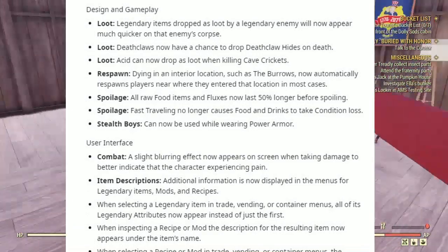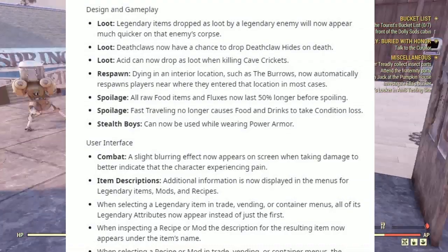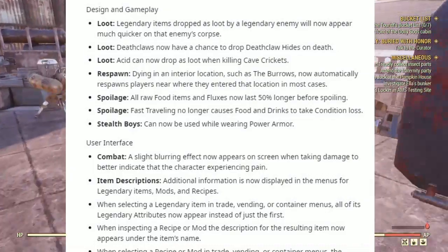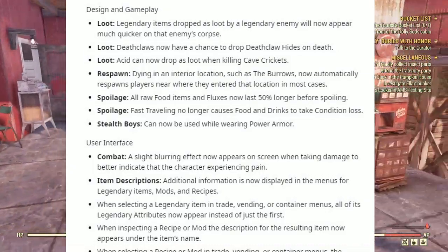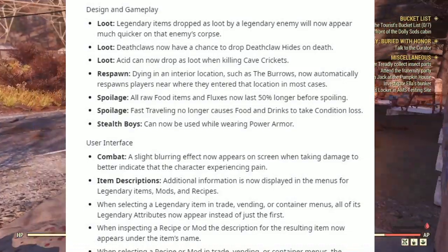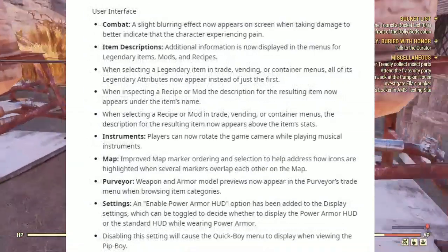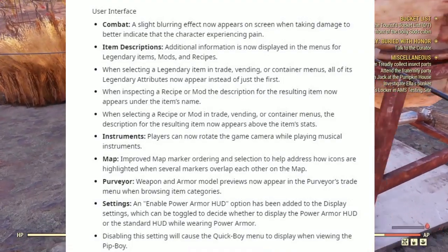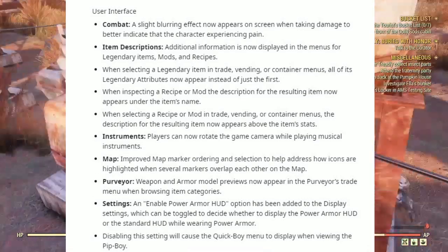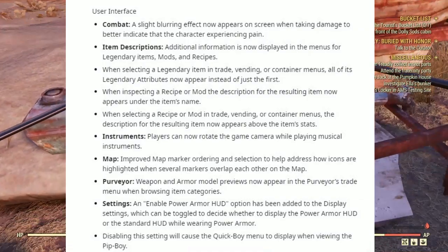Under User Interface — Combat: a slight blurring effect now appears on screen when taking damage to better indicate that the character experienced pain. Item Descriptions: additional information is now displayed in menus for legendary items, mods, and recipes. When selecting a legendary item in trade, vending, or container menus, all of its legendary attributes now appear instead of just the first. When inspecting a recipe or mod, the description of the resulting item now appears under the item's name, and when selecting a recipe or mod in trade or vending menus, the description appears above the item's status.